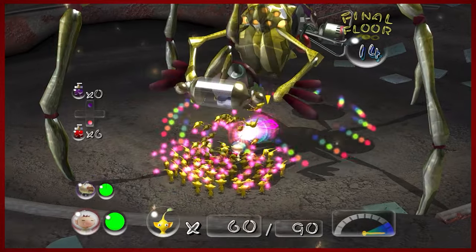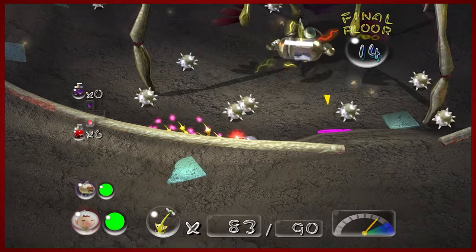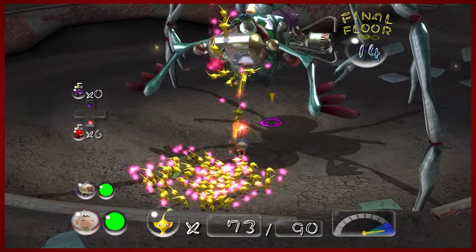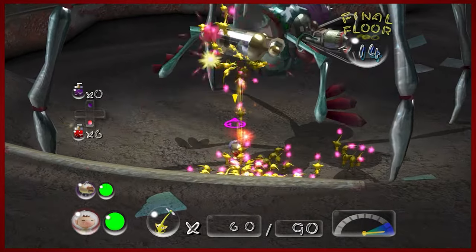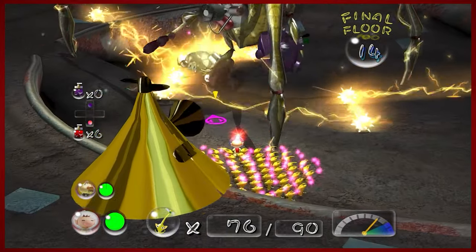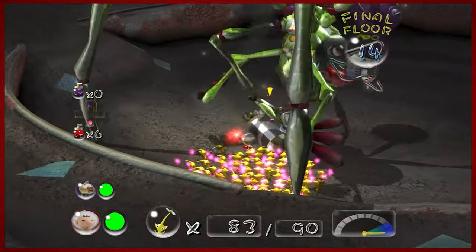Each of the four weapons has a ton of HP, so it just takes forever. You've really got to keep hammering them and use all your sprays — you're probably going to use most if not all of them. It's actually helping us out by using the electric attack over and over again. I like that my yellows are immune and they're still attacking it.